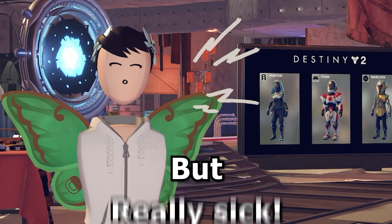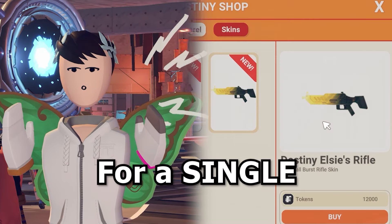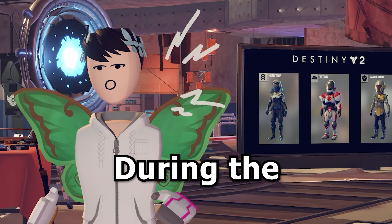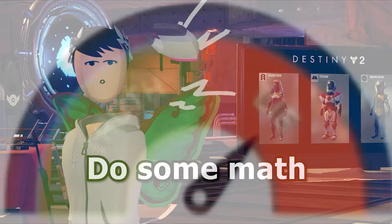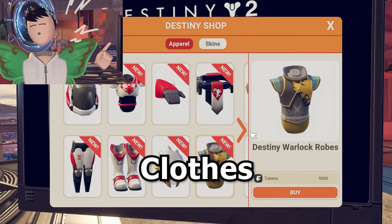Some of these items do look really sick, but the fact that you need to spend 12,000 tokens for a single gun skin — especially when they used to give out free skins every week during the weeklies — is just crazy. Rec Room is actually tripping. To prove how much all these things cost, I decided to do some math and add up all the tokens it would cost to get everything.